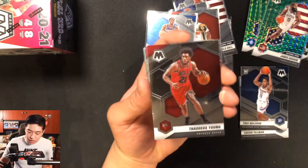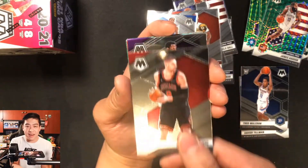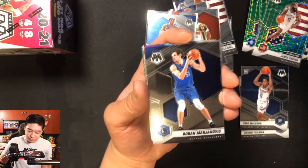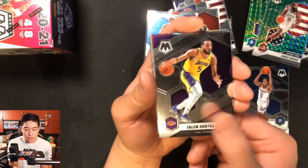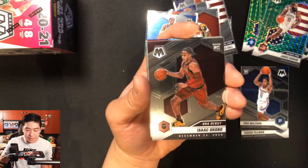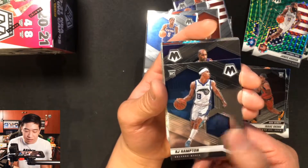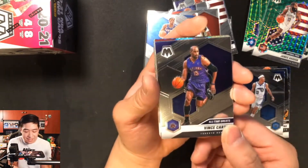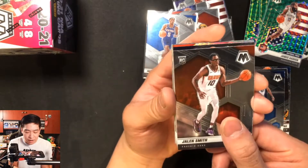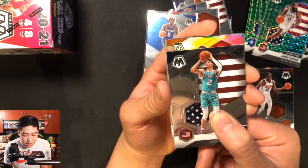From the hanger: Thaddeus Young with the Bulls, Nikola Vucevic, Andre Drummond in Lakers gear, Boban Marjanovic — love that card! — P.J. Tucker, Lou Williams, Isaac Okoro NBA Debut, RJ Hampton rookie, and an All-Time Greats Vince Carter in a Raptors jersey — some Vince sanity in here! Then Jalen Smith rookie and another LaMelo Ball National Pride — that's our second LaMelo of the day.